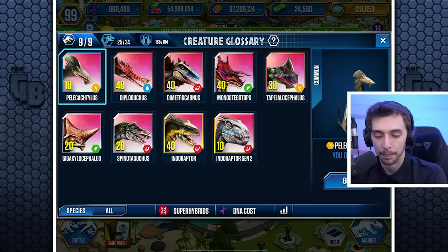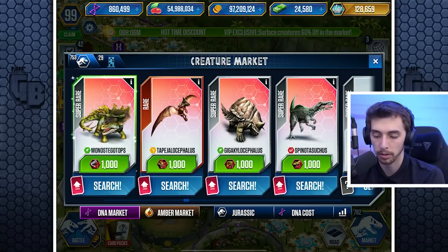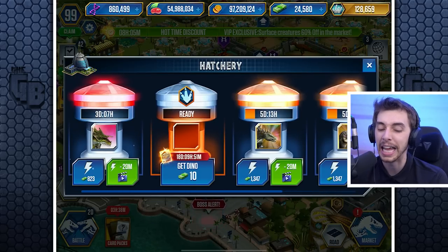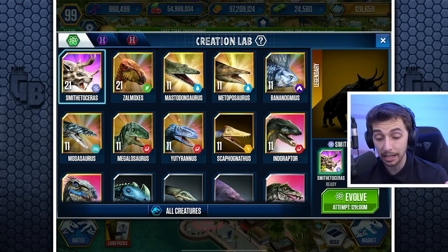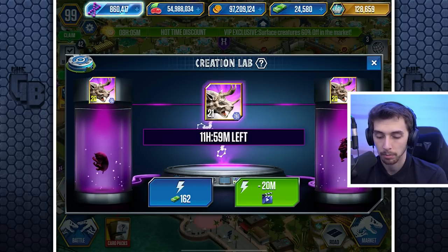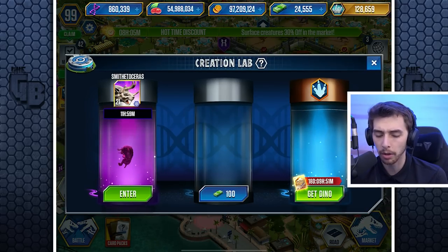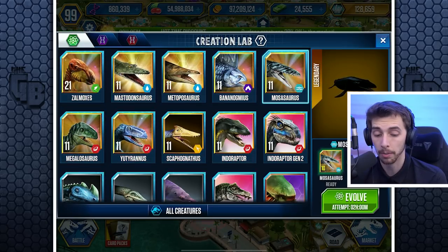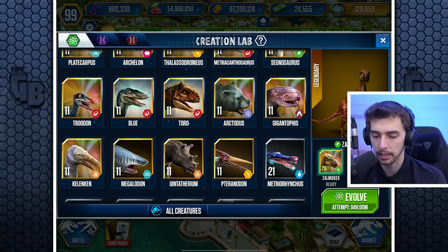What I should do is get a Monostegatops — I really should. We've already got a level 10. Can I just bond it? Three days — I'm not going to use anything. I have this one which only costs 10. For 25 bucks I'll do it. What can we make that might be good? Another Mosasaur? I'm also at level 11. A Zalmoxes? Is there anything in here? Toro — should we evolve that?